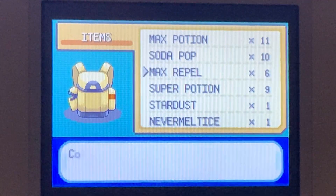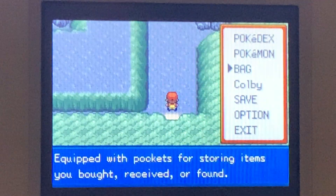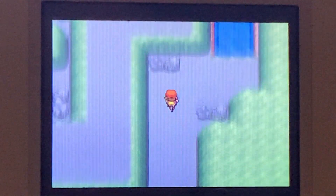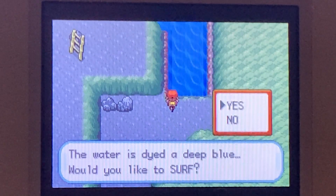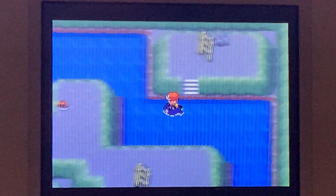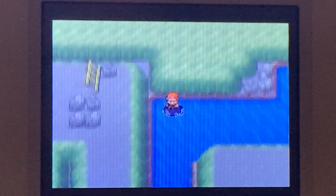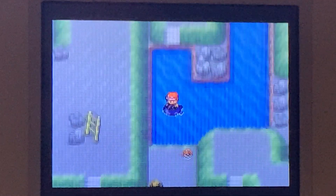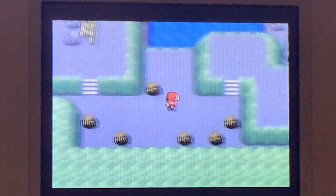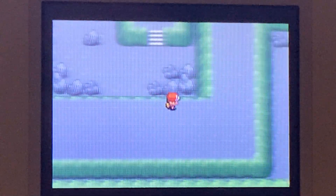So let's go in — Cerulean Cave. I'm going to put up the Repels for some amazing help, but I believe it's not going to help at all. So what you have to do is basically just be very careful, because the Pokemon in here are very high level, and if you run into one you probably won't be able to run away.